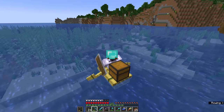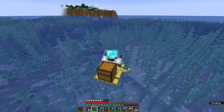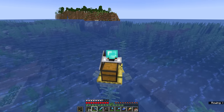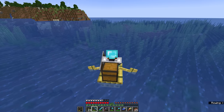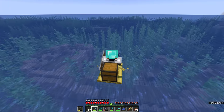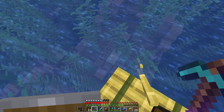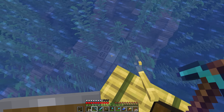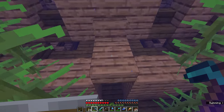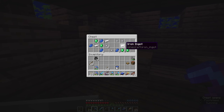As luck would have it, from the first shipwreck we raided I can actually see a second one over here. This seems to be the shipwreck district of our world. This one, while it is completely submerged, looks like it has more of the vessel intact. So hopefully we should be able to find all three of the potential treasure chests. It looks like we may have to do a bit of digging — some of this wreck has been submerged by the land, and bits of sand are creeping in. So we're going to dive down very quickly, look for this back cabin here, and open up this chest where we can find some valuables.